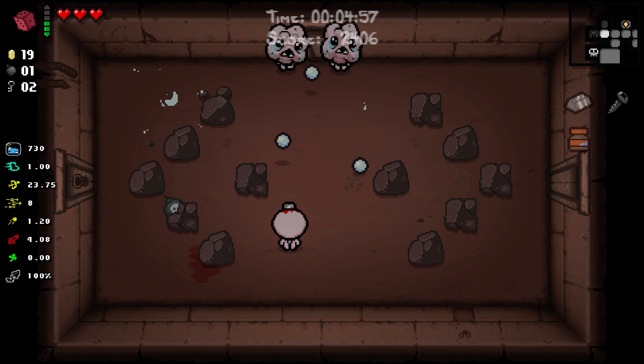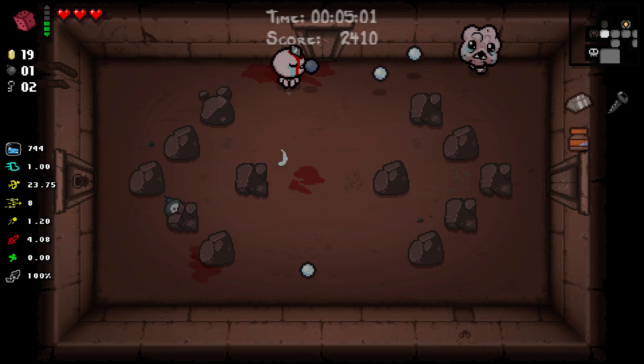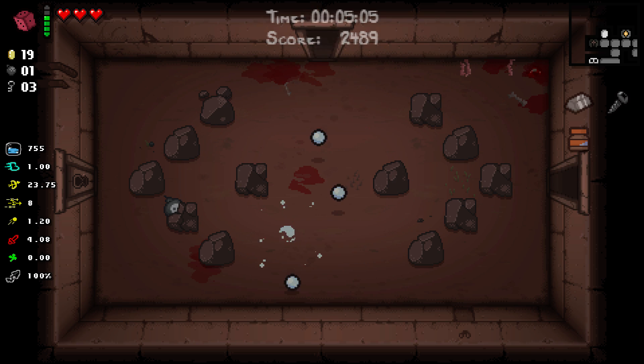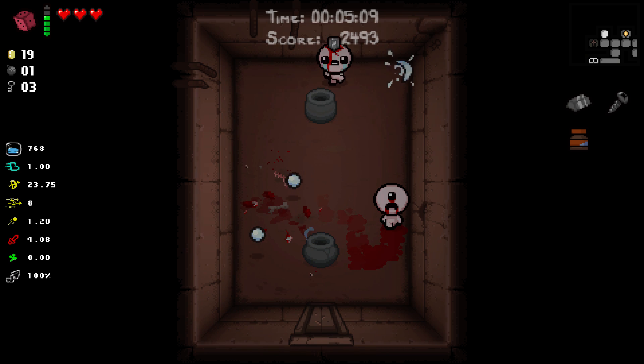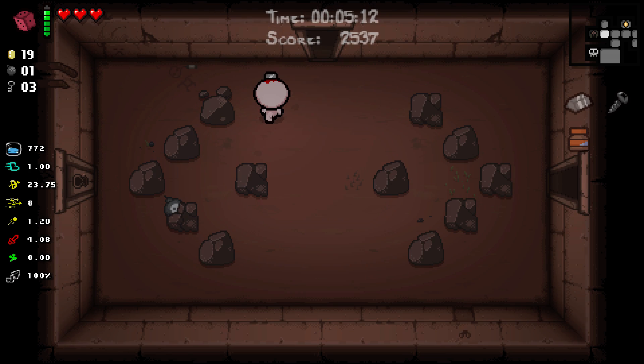I'd like to get the d6 recharged since we're probably going to get our deal with the devil. We should probably pick that up. Still haven't gotten hit even though I have no insulation, so I should be playing very cautiously right now, but I'm not — because of reasons. I need to get our luck stat up so we get more concussive shots.